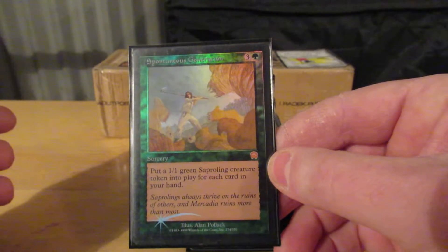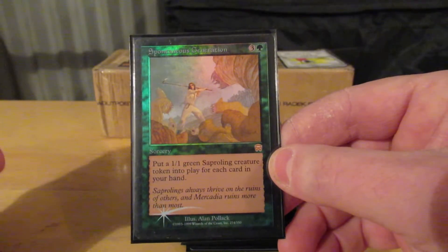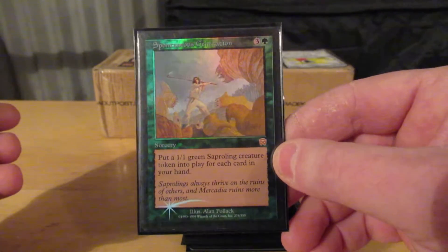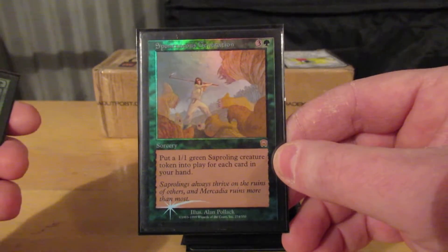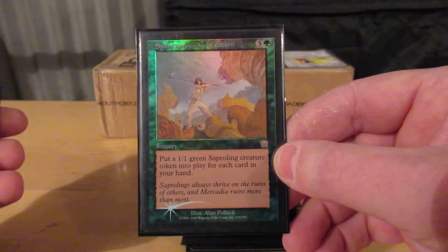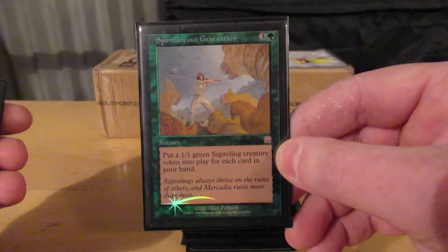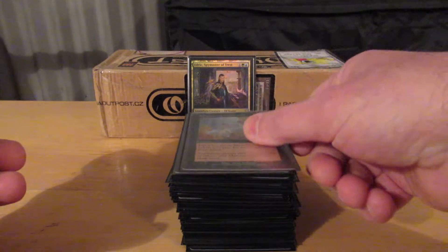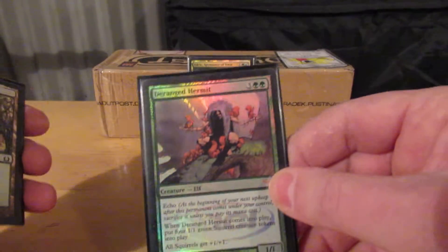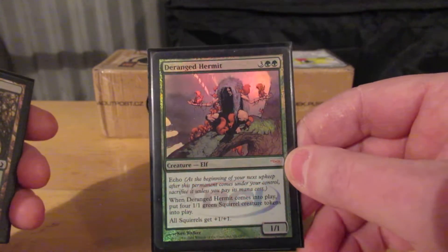So here's a card where the number of cards in my hand matters. For a sorcery, get a one-one sapling for each card in my hand. Now if I have City's Blessing and Tender Street Dryad, then I'm getting a three-three for every card in my hand, which is huge. With Edric, I've often had anywhere from six to twelve cards in my hand when I've cast that, and it gets brutal from there.